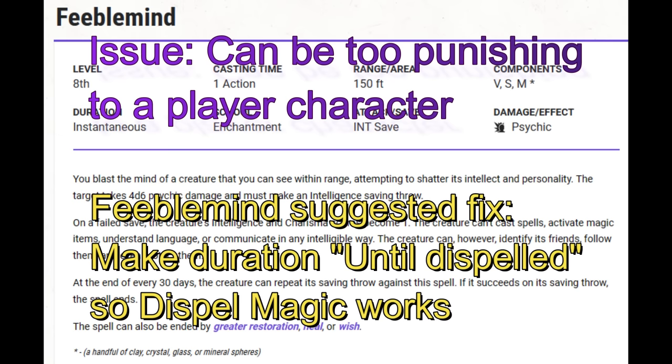Level 8. Feeblemind. This one's easy: change the duration of this spell to Until Dispelled. Done.